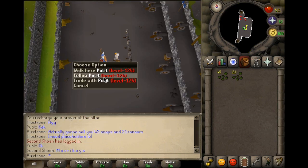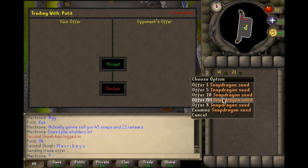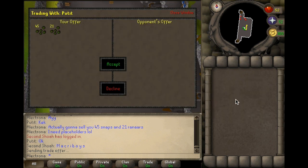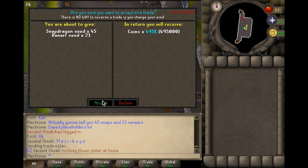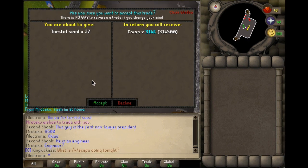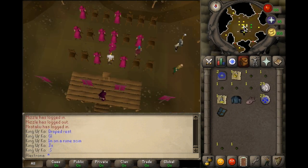I have 45 snapdragon seeds and 21 ranarr seeds and I'm going to sell them to the player Putit — he should be offering 495k GP if I did the math correctly. Yep, so that's approximately 500k, half a mil profit right there. Mr. Otaku wants to buy all my torso seeds for 8.5k GP, so I now profited 314k GP.